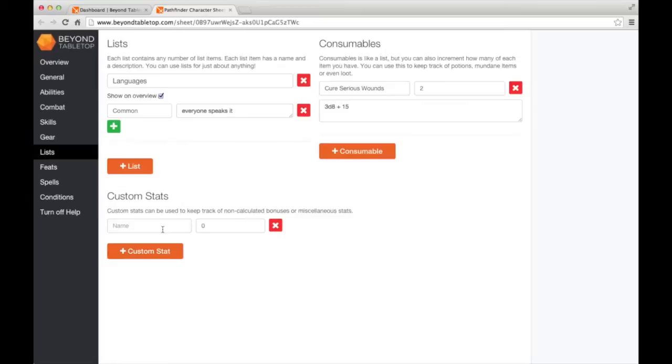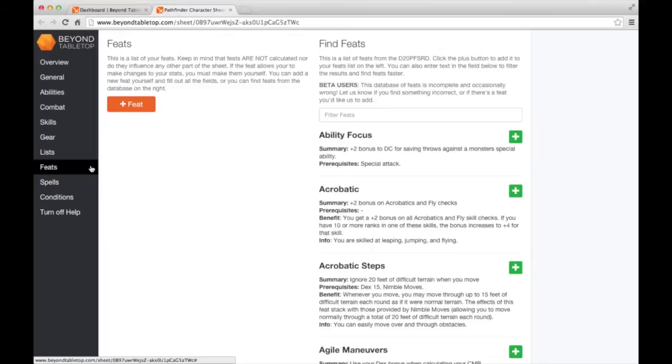Last on this page are custom stats. These are basic stats for anything that doesn't fit anywhere else - like if you wanted to keep track of how many nightmares you had every night. You can check these and it's just a number field that you can increment or decrement.